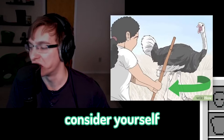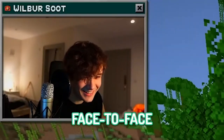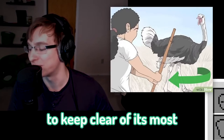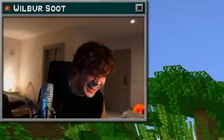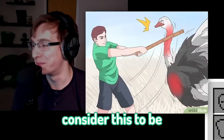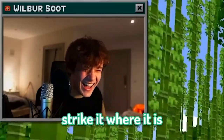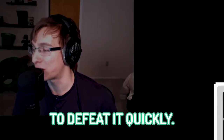Keep to the ostrich's side. Consider yourself at the most risk when the two of you are face to face. Stay behind or to the side of the bird as much as possible to keep clear of its most powerful weapon. Step three: aim for the neck. Consider this to be the ostrich's weakest body part. Despite their considerable size, strike it where it is most vulnerable and least protected. Just defeat it quickly.